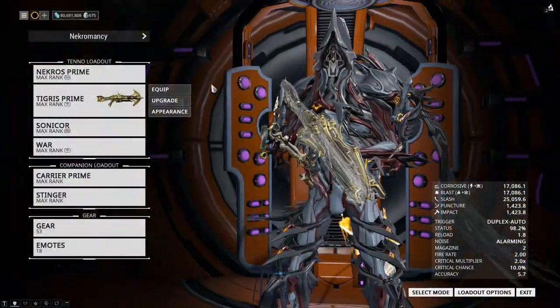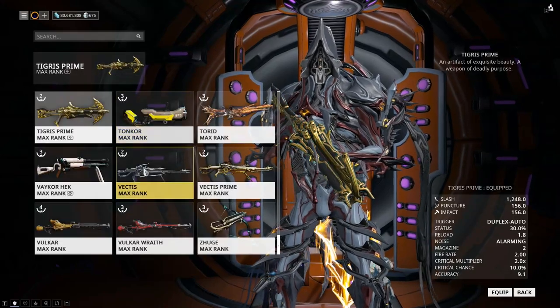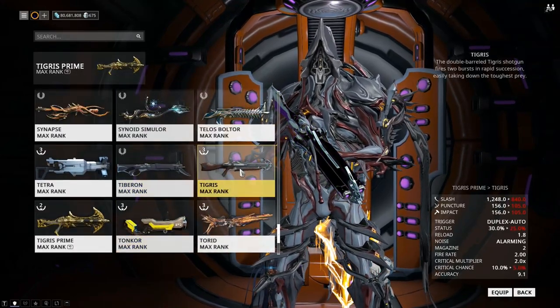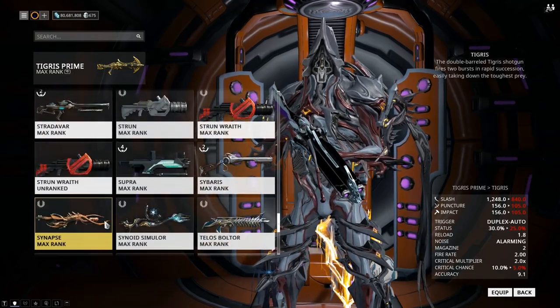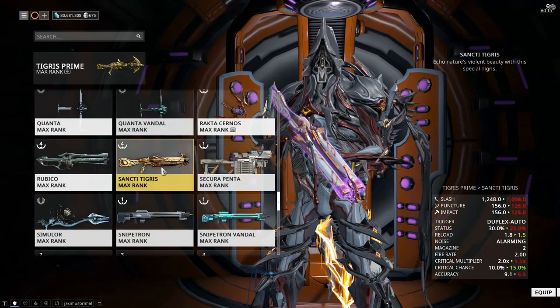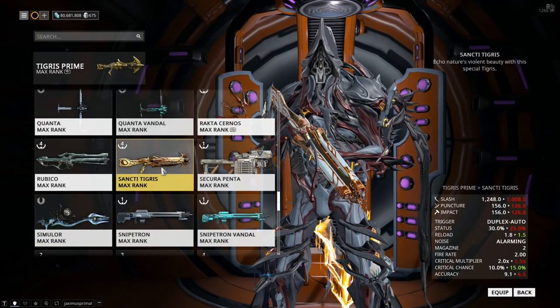Sweeping Serration is fine for the Tigress, Tigress Prime, and the normal Tigress as well — all slash-based. The Sancti Tigress is also slash-based, so it's useful for those.